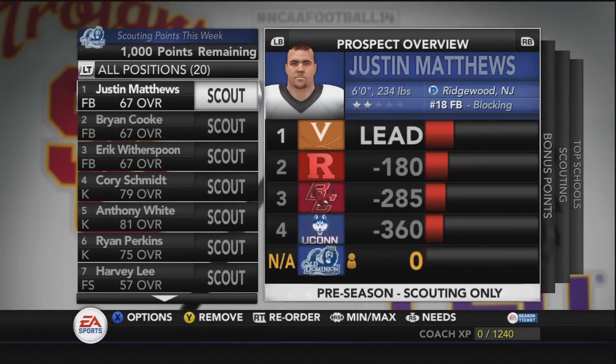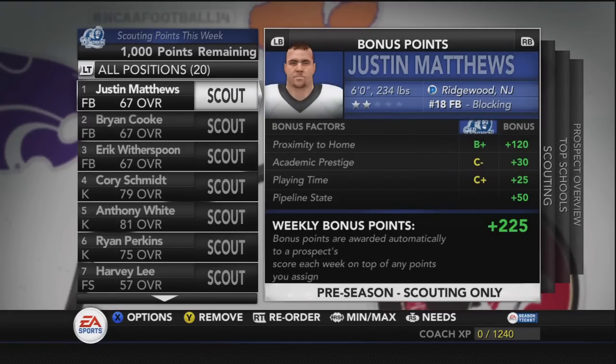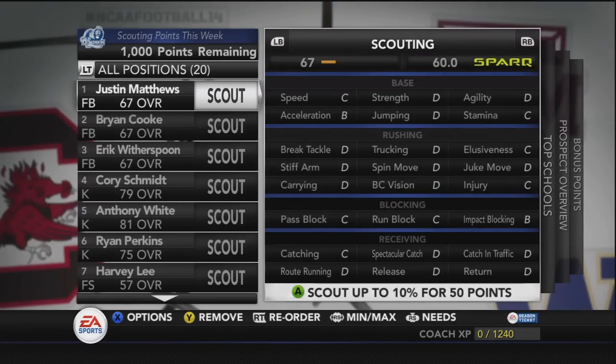We have Justin Matthews, a fullback from Ridgewood, New Jersey — a blocking fullback. Looking at the different screens: prospect overview shows general information and who's in the lead, which is Virginia. You get bonus points — this is basically how recruiting works now instead of pitching proximity to home or academic prestige. You get bonus points for certain attributes of your school that are positive. Currently we have 225 bonus points automatically given, and it's different for every player. Then there's scouting — I could scout up to 10% of his ratings for 50 points. I have 1,000 points to put into scouting.